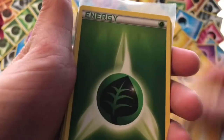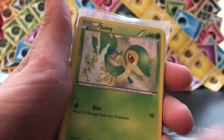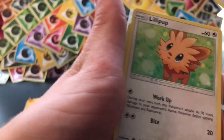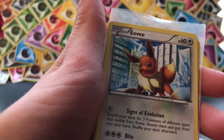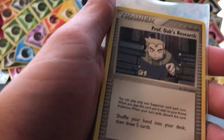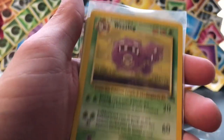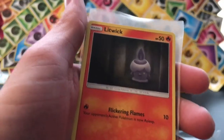Porygon. Electric Energy. Electric Energy. Grass Energy. Grass Energy. Snivy. Spiritomb. Noibat. Lilipup. Eevee. Professor Oak's Research. Potion. And a fossil set Weezing — nice.